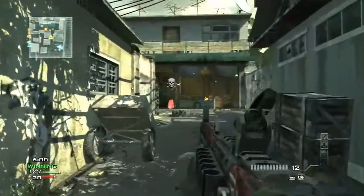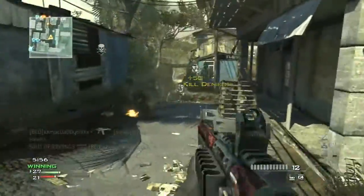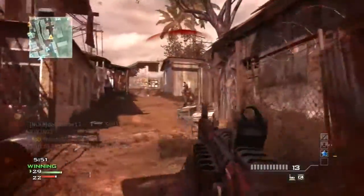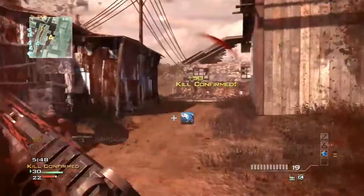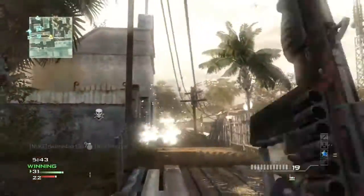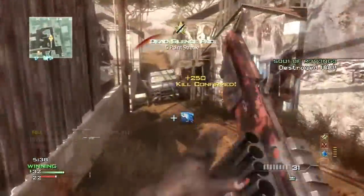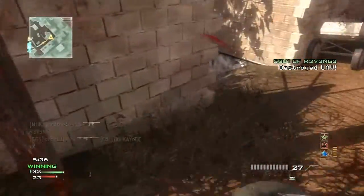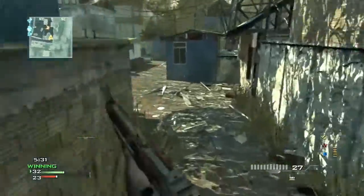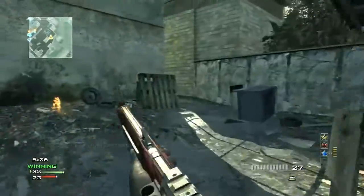I know a couple weeks ago I brought you a Mob on Mission, but that wasn't a real Mob Monday so I don't count it. For this week we're doing the AA-12 for Mission, because Mission is a really good shotgun map. The Striker will probably be much easier, but I really like this AA-12. If you have the patience to get it all the way up to damage and extended mags, it's an amazing gun, and when you get the specialist bonus, I like it more than the Striker.